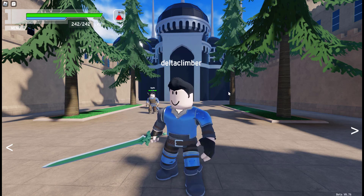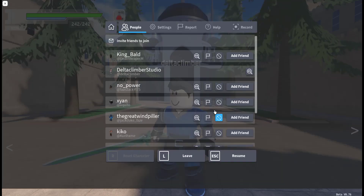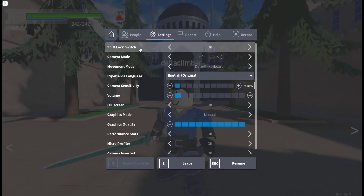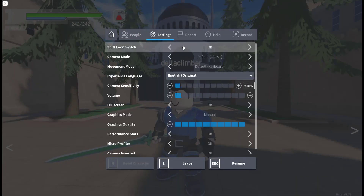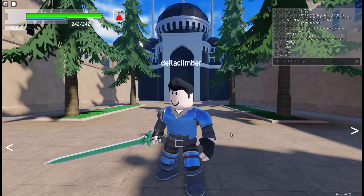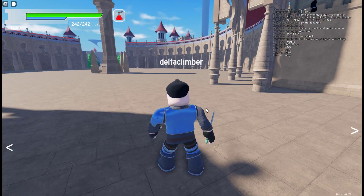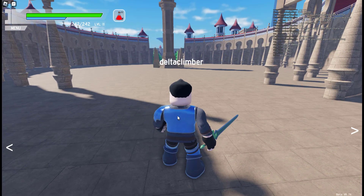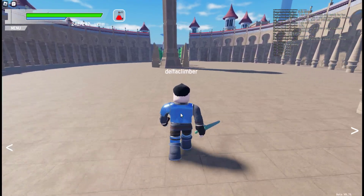Once you equip your sword, let me show you one other thing real quick. If you press Escape and go to Settings, it does have Shift Lock — but the Shift Lock feature, I have found, does not work on this game. The other Shift does not work either — I just wanted to make sure. Just like on World Zero, I hold down my right mouse button on my character's back, and then I aim or navigate him that way.